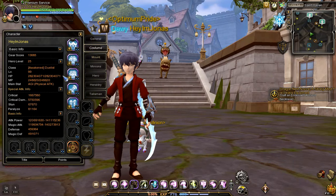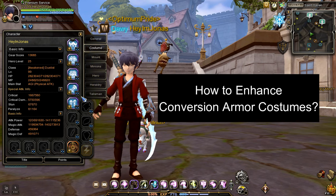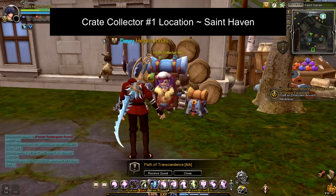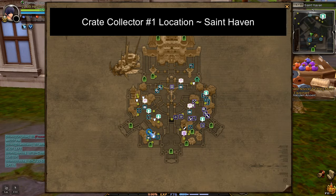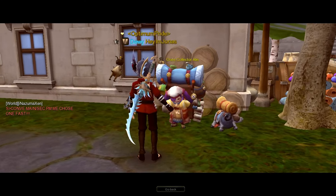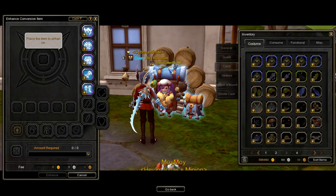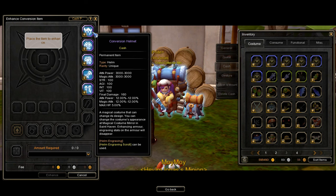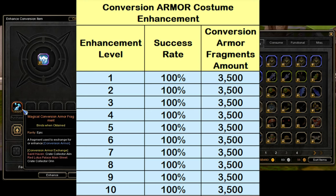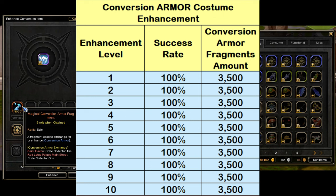Now that we have the full set of Conversion Armors, let's answer the next question: how do I enhance Conversion Armor Costumes? Conversion Armor Costumes can be enhanced through the Crate Collector NPC. The first Crate Collector NPC is located in this part of St. Haven, and the second is located in this part of Red Lotus Palace Main Streets. Talk to any Crate Collector NPC, then select the Enhance Conversion Item option to open the Conversion Costume Enhance window. To enhance, we will need an item called Magical Armor Fragments. The max enhance level is plus 10, the Enhancement Success from plus 1 up to plus 10 is set to 100% so it will not fail, and each enhance needs 3,500 Magical Armor Fragments.